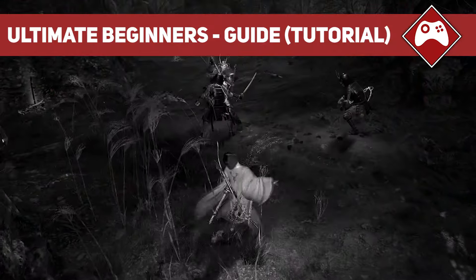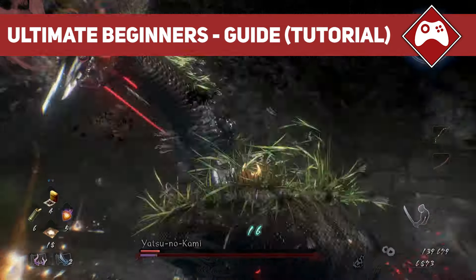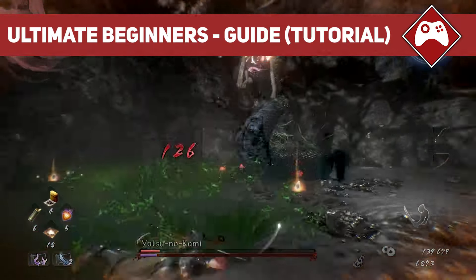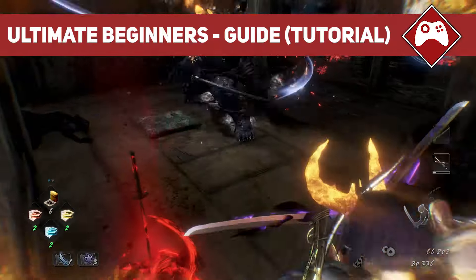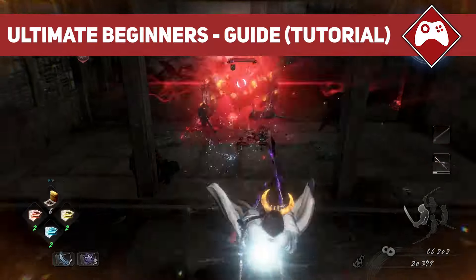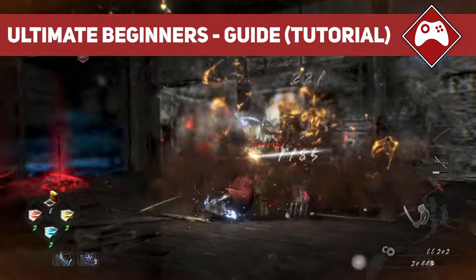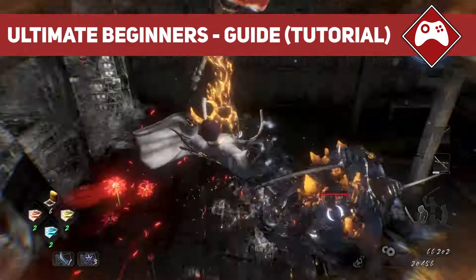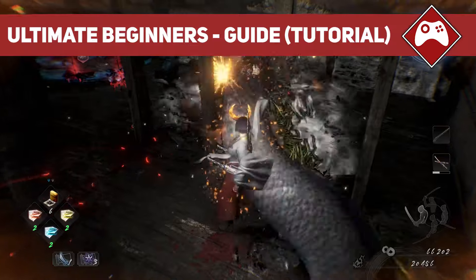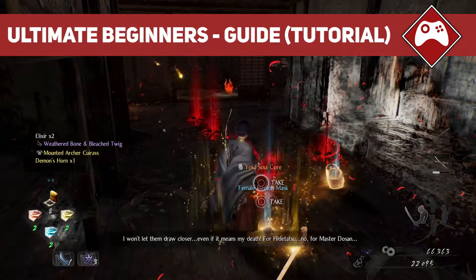Nioh 2 is a hard game and you might die once or twice, or maybe 50 times, and wonder: am I doing something wrong here? Well, I don't really know to be honest — it could just mean you need to get good. But of course that is not the case, so in this video I will explain the mechanics of the game so you know how to best use them, sharing how you can effectively level up, how to set up a good build, and some overall combat tips and tricks to overcome enemy encounters — hopefully letting you not die so often.